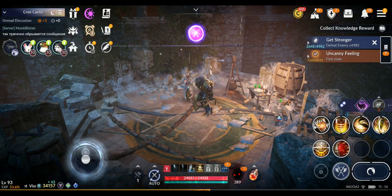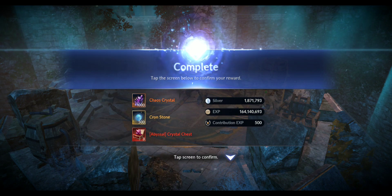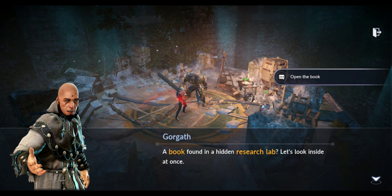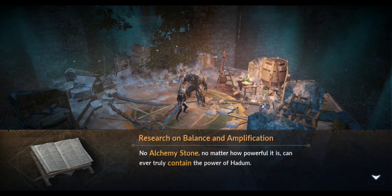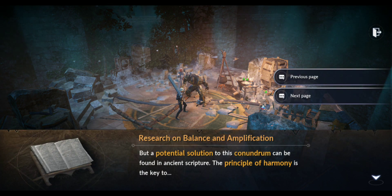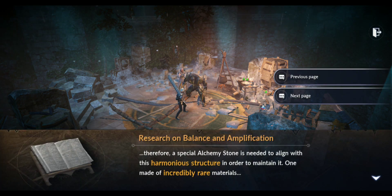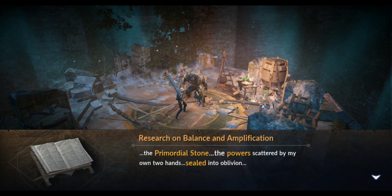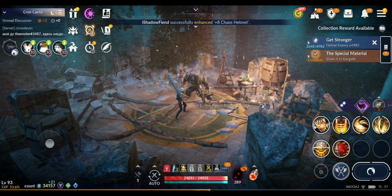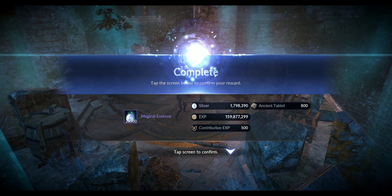Then it will send you to complete the 'Uncanny' quest and you get the rewards. After you talk with that guy and open the book, this is where I got stuck — because I didn't attack and kill that core. If you don't do that, you won't be able to advance to this part of the quest.